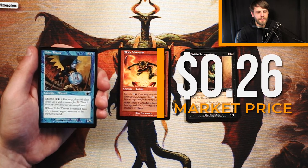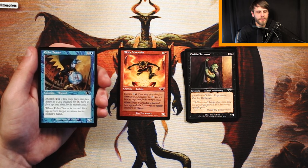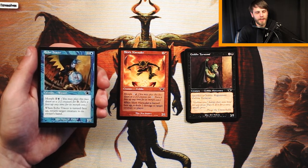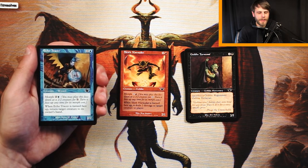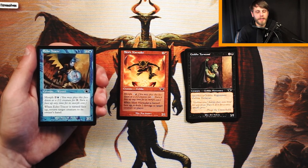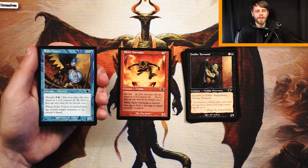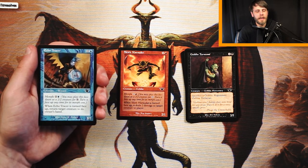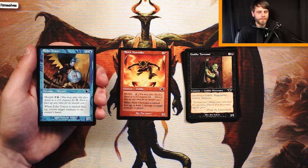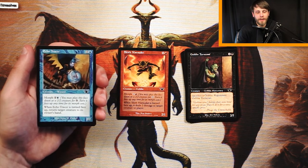Echo Tracer is a 2/2 for 2 and a blue. It has morph for 2 and a blue, and when turned face up, return target creature to its owner's hand. This is much more my style of card — I love bouncing, tempo plays, stuff like that. I do think the Marauder is a bit better; it's more aggro and deals with a creature more permanently. But this is very strong in that wizard-themed deck. I still think Skirk Marauder is probably the better pick here.